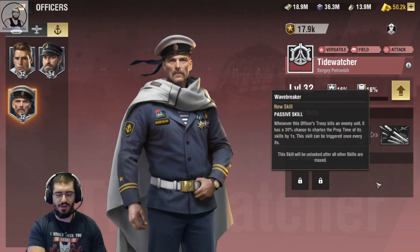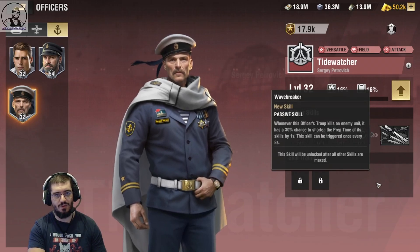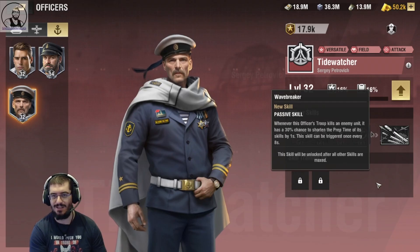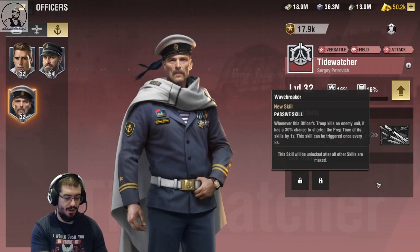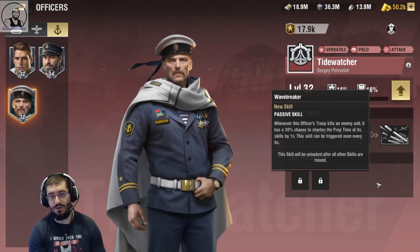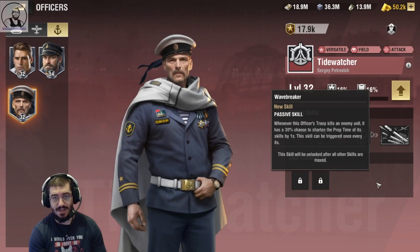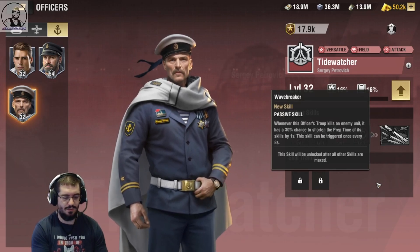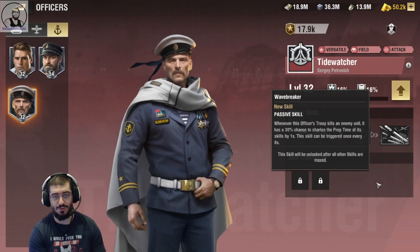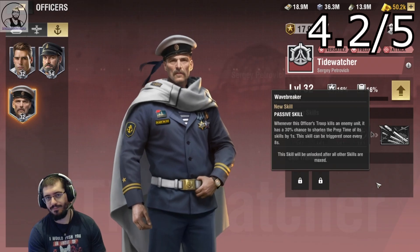Moving on to Wavebreaker, his awakened passive skill. Whenever this officer's troop kills an enemy unit, it has a 30% chance to shorten the prep time of its skills by 1 second, and can be triggered once every 8 seconds. I don't think that's particularly good — I think that's very lacklustre considering the amount of damage he's outputting. I think that's a 3. It requires you to get a kill, and it doesn't say what type of kill, so it doesn't say if that includes aircraft. I think 1 second is okay, but that could be better. Overall, this officer is pretty decent — he's a 4.2. I just feel like Wavebreaker lets it down.